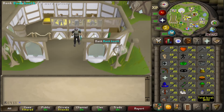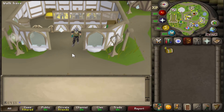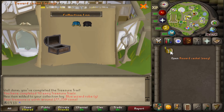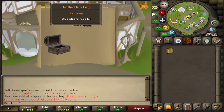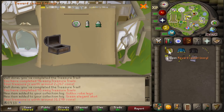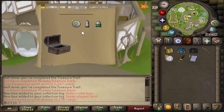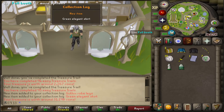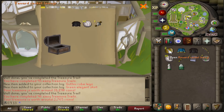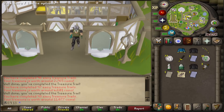Speeding through the easy caskets without too much commentary. Nice little fashionscape to start with - that's actually really nice. Gothic rob legs - not bad, I've got the top for those I think. And then an elegant skirt - don't really care about that. Okay, that's the easies done.